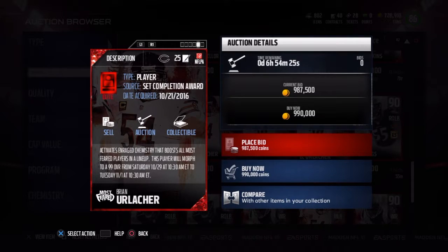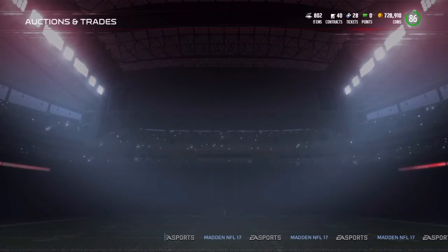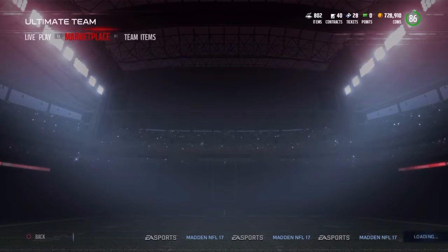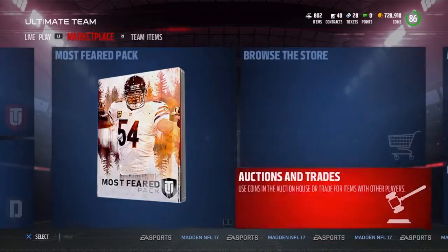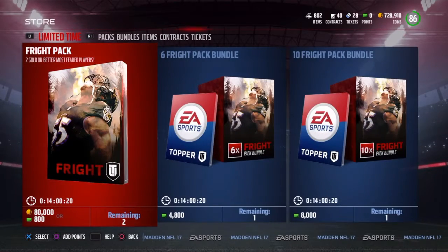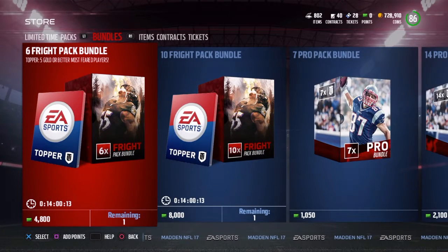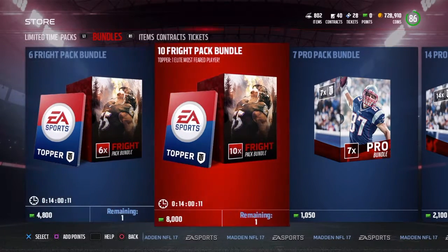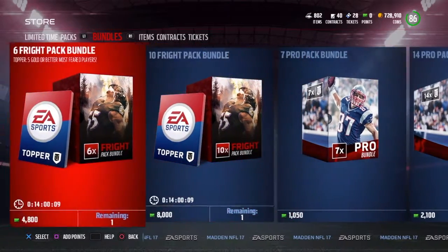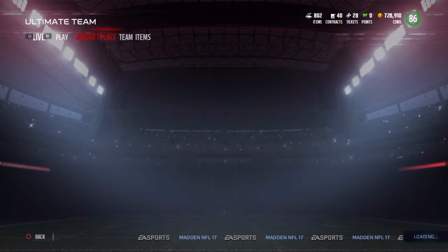It obviously goes to a 91 overall over the Most Feared weekend. If you guys wanted to see the bundle — if you feel like splurging on packs, even though there's a hashtag no-more-packs thing going around with Tok and GSB — if you want to get a bundle, you've got a 6-pack where you get like 5 golds, a 10-pack will give you an elite, and you've got the pros as well. So yeah, that's the Most Feared promo, basically.